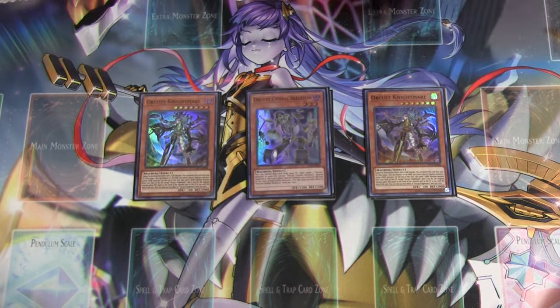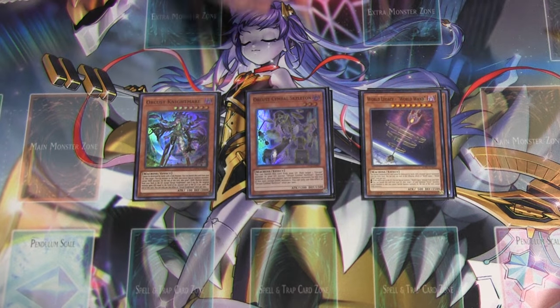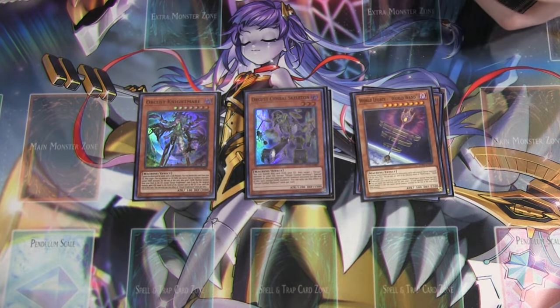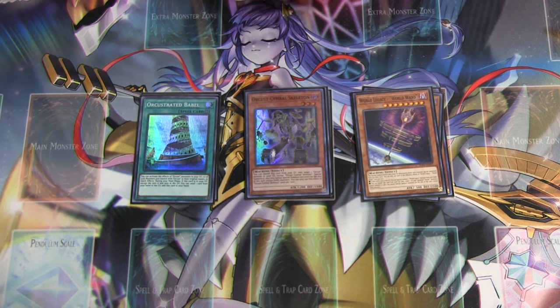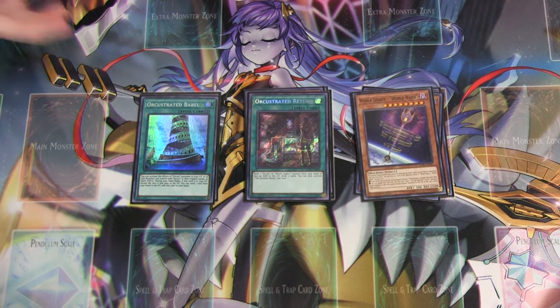We are also playing one copy of the Leol Symbol Skeleton — one of his effects recycles itself — and one copy of World Wand, the only non-super or higher Orcist card in this deck. World Wand allows you to summon back from the banished pile, where Symbol Skeleton is monster reborn. We are playing one copy of Babel and one copy of Return. I like having the Pot of Greed effect — it can help you unbrick hands. If you draw into certain cards, it allows you to dig deeper into your deck, and I just think it's incredibly important.